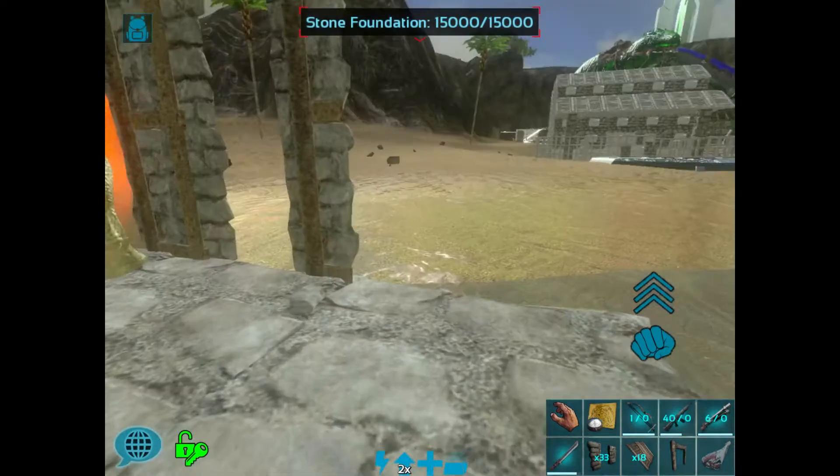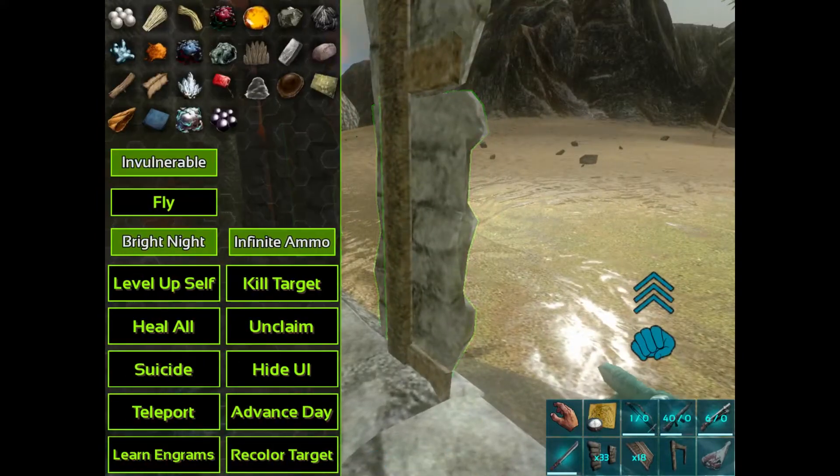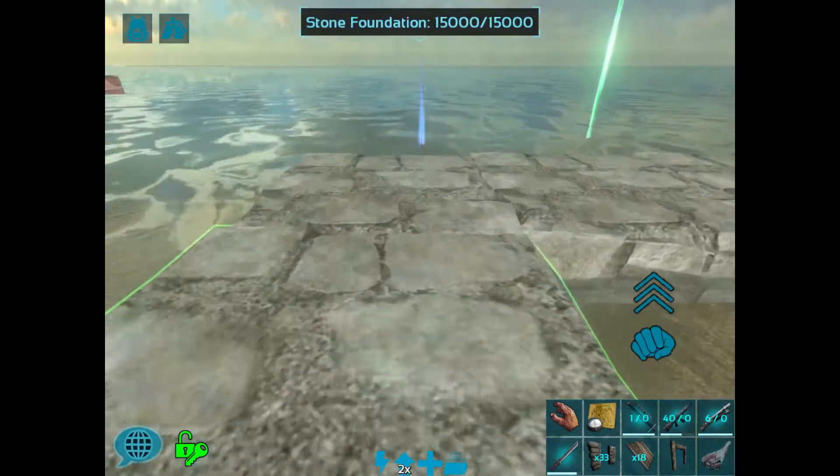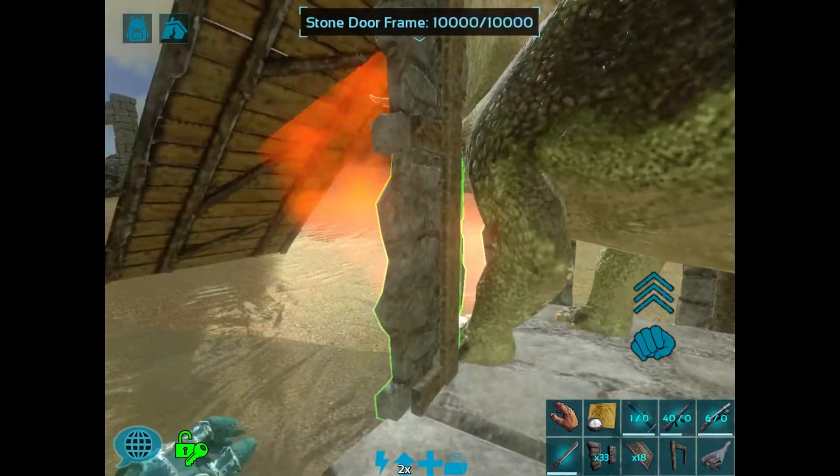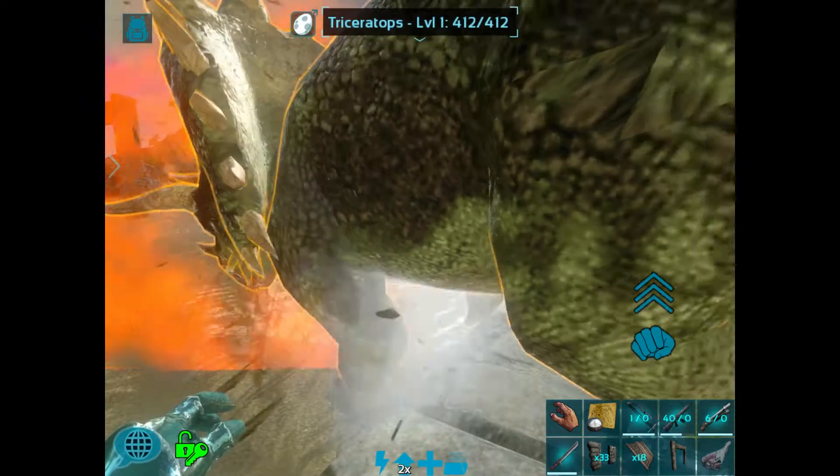Right now, of course, my character is OP and my weapons are OP. I don't really need a trap anymore to do anything. I do it with a Giga sometimes, but other than that you don't really need it.